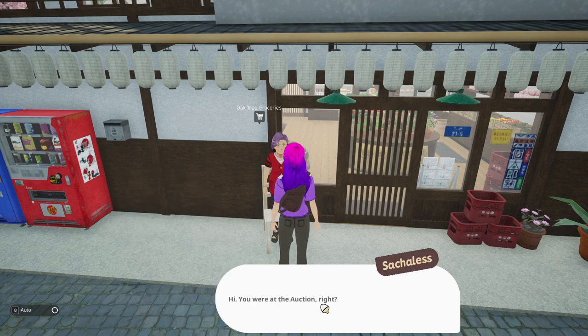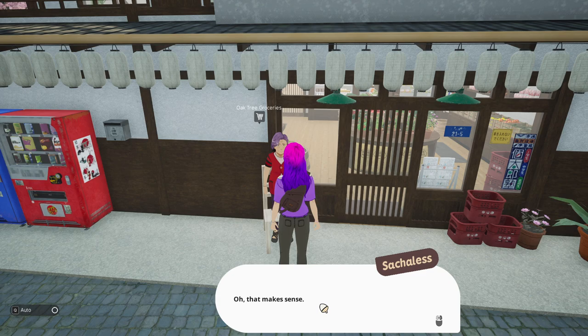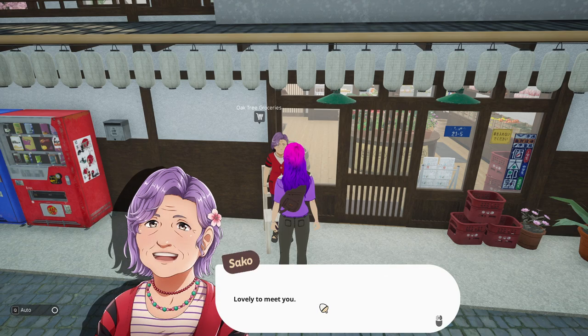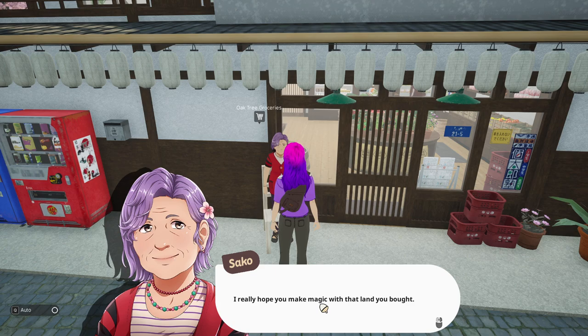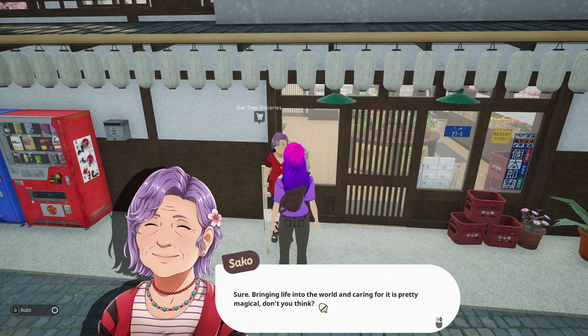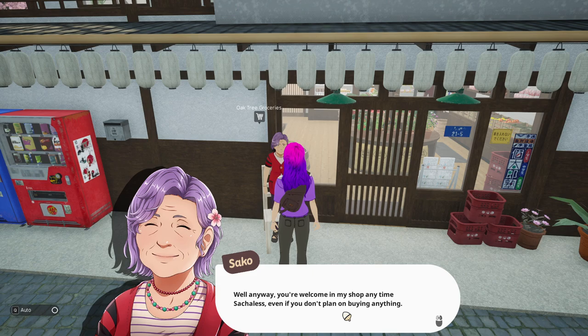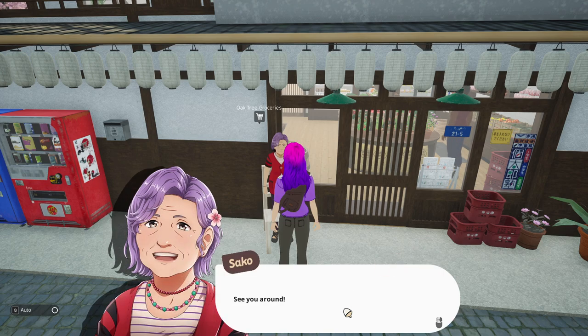"Well, if it isn't the young farmer." "Hello, farmer." "Hi. You were at the auction, right?" "That's right." "My name is Sekko — I'm on the Sunnyside Town Council. It's nice to meet you, Sekko — I'm Sashalas." "Lovely to meet you. It's nice to have a fresh face in Sunnyside. I really hope you make magic with that land you bought." "Magic?" "Sure — bringing life into the world and caring for it is pretty magical, don't you think?" She's got a cute little flower in her hair. "I hadn't thought of it that way." "Well anyway, you're welcome in my shop anytime, Sashalas, even if you don't plan on buying anything." "Thanks, I appreciate that."